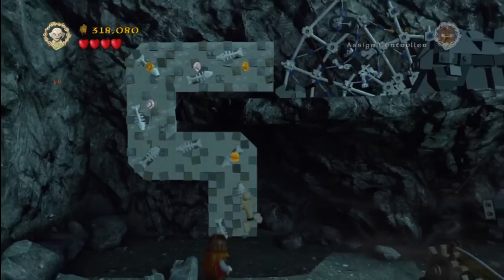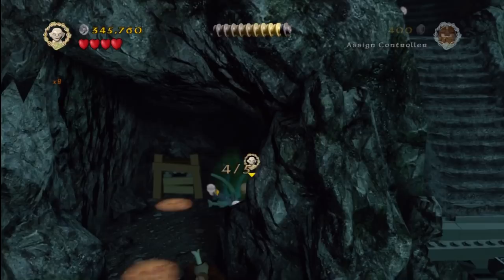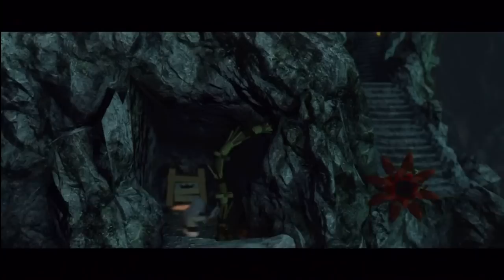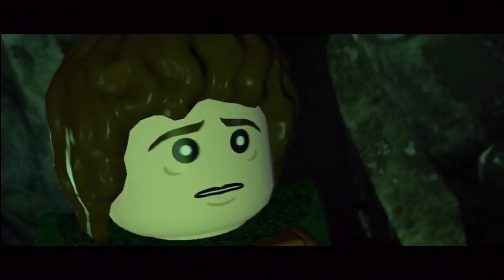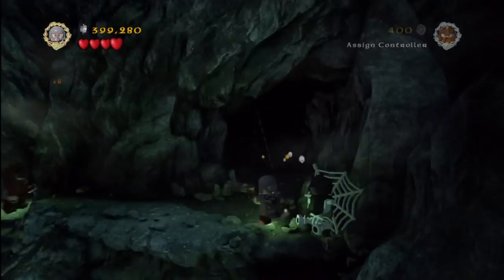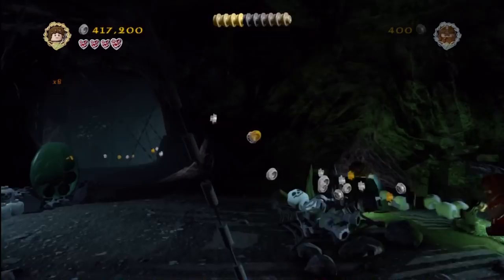Then we'll switch to Gollum, climb up top, smash everything in sight, and drop it like it's hot. We'll climb up in here and you can see there's number four of five of the green flowers. We've got to switch to Sam to plant the flower, which will then give us the steps we need to build, and then make our way up the hill. This is all for the collectibles — if you're looking for help on how to get through the level, check out our story walkthroughs. Search for the level and trophy name and add HTG at the end to help rule out all the other results. That'll help you find all the Happy Thumbs videos a lot easier.